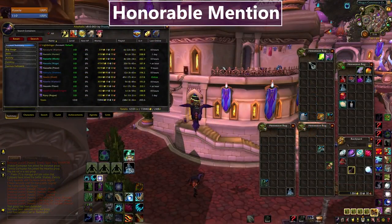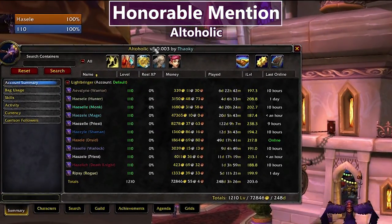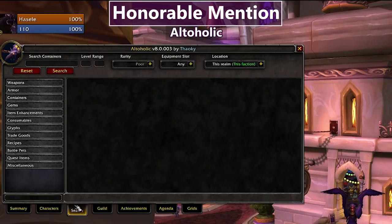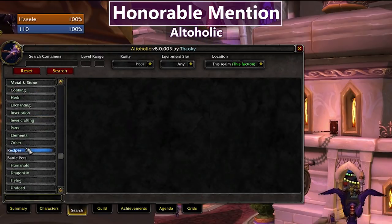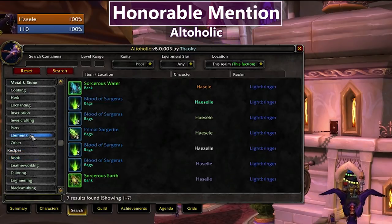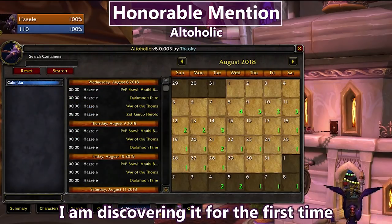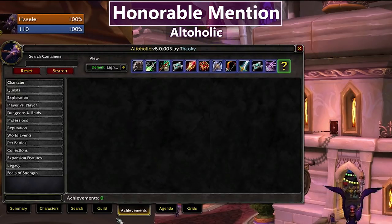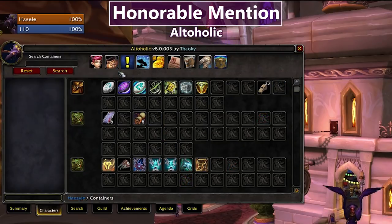The last addon I want to mention is Altaholic, which I've only recently started using. It keeps track of things across all your alts — who has rested experience, their levels, how much gold they have, when you last logged into them. I can search for specific items across characters — I can see all my Bloods of Sargeras across all alts. I also had to install the Datastore series of companion addons to facilitate all this information sharing. I can even look through the bags of my other characters. This changes everything.